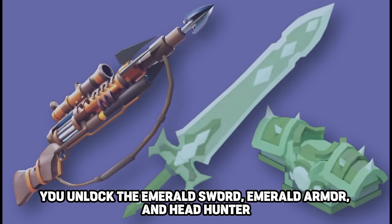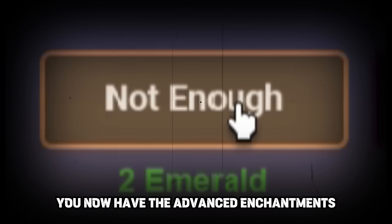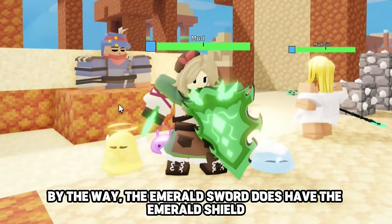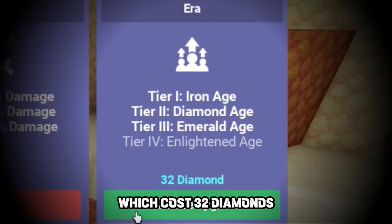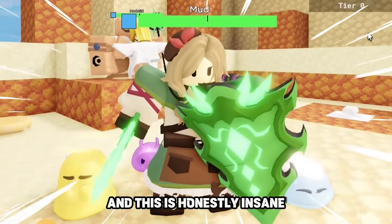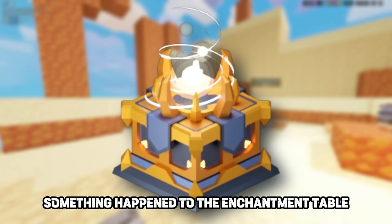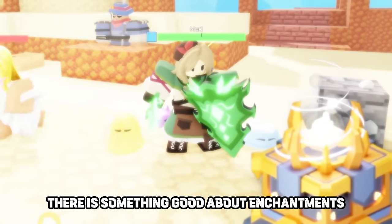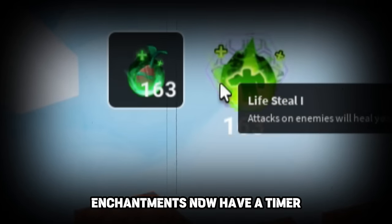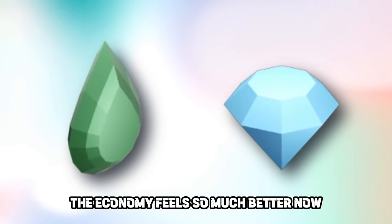The next ERA is the Emerald Age, which unlocks the Emerald Sword, Emerald Armor, and the Headhunter. With the Emerald Age you also get Advanced Enchantments, which only cost 2 emeralds. By the way, the Emerald Sword does have the Emerald Shield. There is also a Tier 4 ERA which costs 32 diamonds — it gives a ton of destruction plus extra damage. When you buy it, something special happens to the Enchantment Table: when rolling an enchantment, you receive two at the exact same time. Also, enchantments now have a timer — they only last for three minutes.